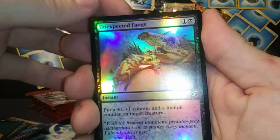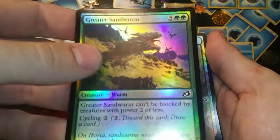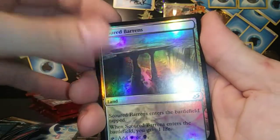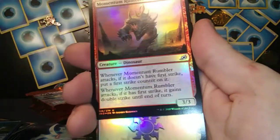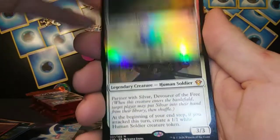Let's do it! Got a beast token, Unexpected Fangs, got a Sandworm — reminds me of Tremors, you guys remember that movie? Thieving Otter, Boneyard Lurker, got a Momentum Rumbler. Lots of name drops in this video!